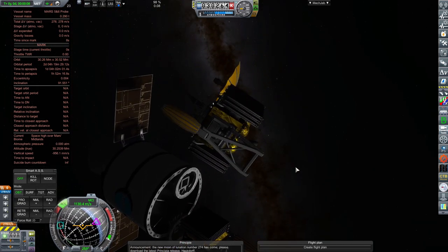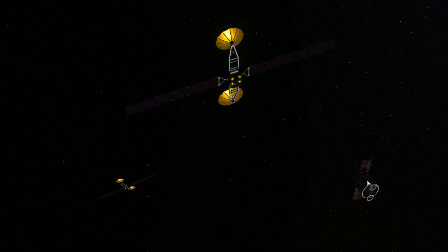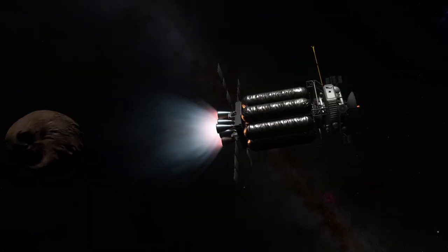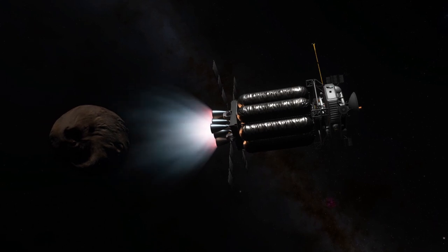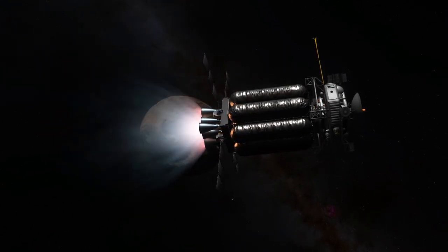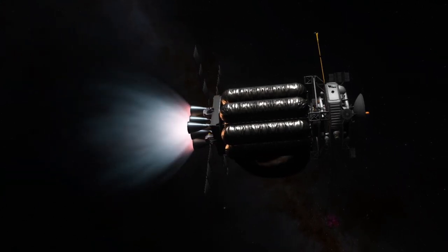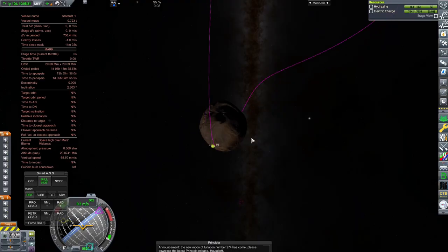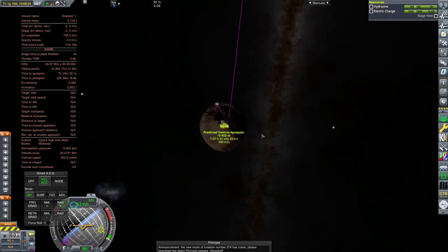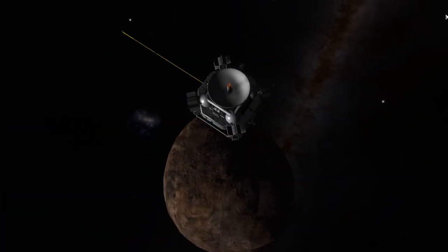I accidentally made the solar panels for the satellites backwards — because of where Mars is, you want the solar panels and communication dishes facing the same way, but I neglected to do this. Aesthetic mistakes aside, both satellites are operational and in a high polar orbit of Mars, and they'll take some time to spread out. Back to Stardust — since we gave time to capture that mission, we have a little while before Echo 2 arrives, which is plenty of time to complete this mission.